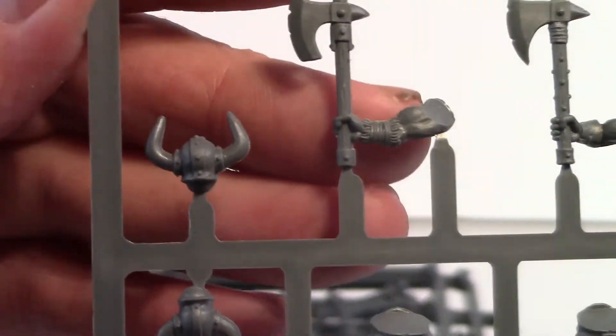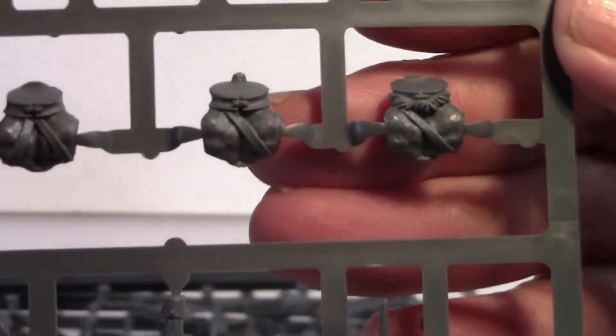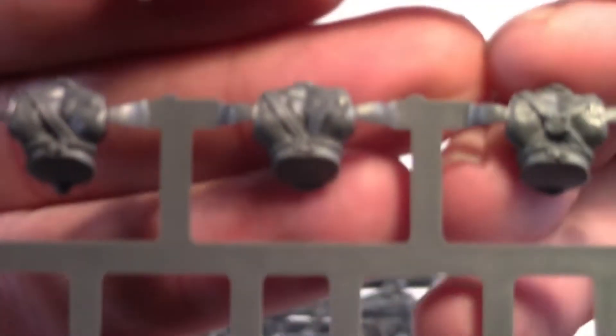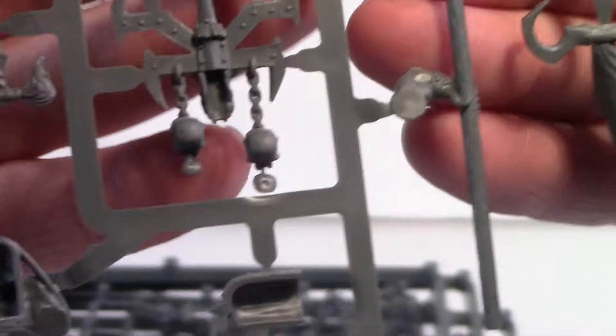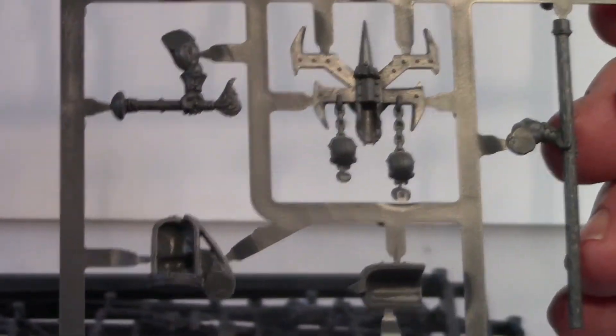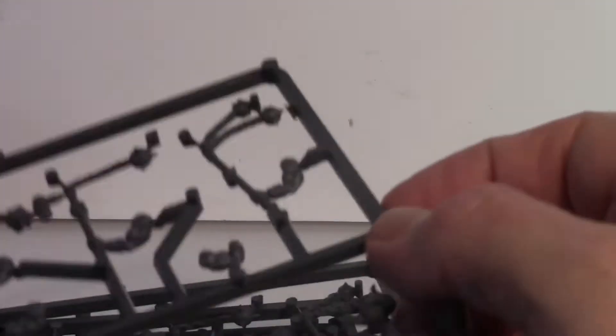You get a little bit of variety — four different body poses. There's the back of the skulls, the inside of the axe hands — it looks pretty straightforward as a glue job. You can see the backs with the straps, the backs of the standards. That's the first sprue — pretty nice detail all around.